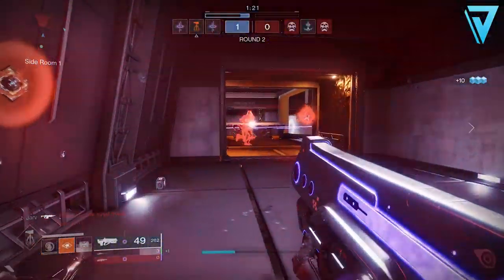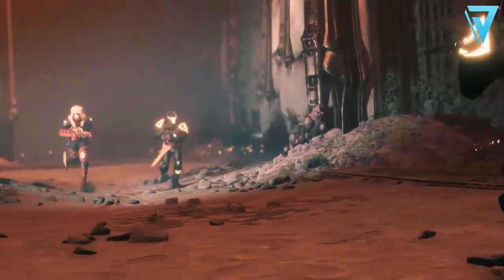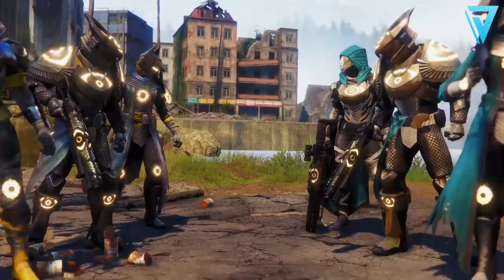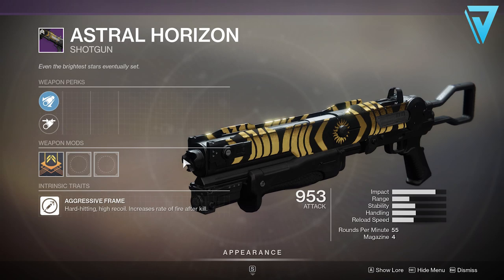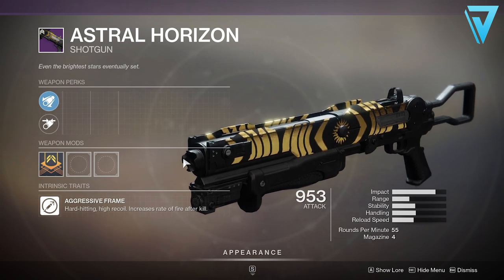With the launch of Season of the Worthy we got the reintroduction of Trials of Osiris, and with that the introduction of some new weapons that we can earn whilst playing this game mode. These can be earned from getting wins but also for going flawless. In this video we're looking specifically at the Astral Horizon — this is a legendary kinetic shotgun which is an aggressive frame, so it's hard hitting, has high recoil, and increases the rate of fire after each kill.